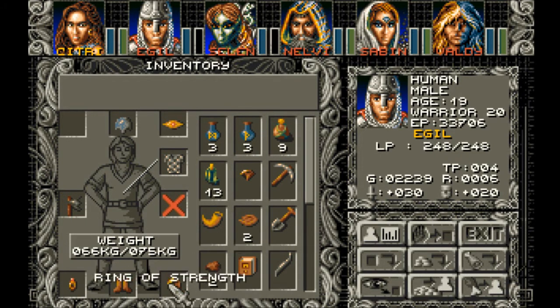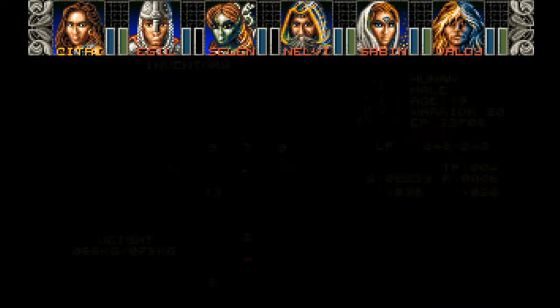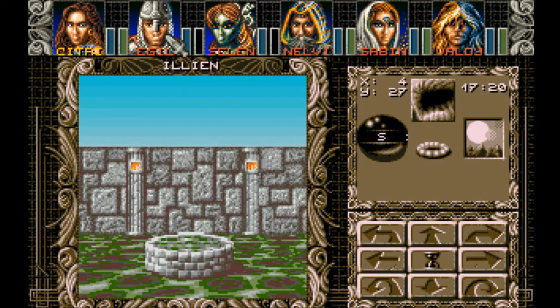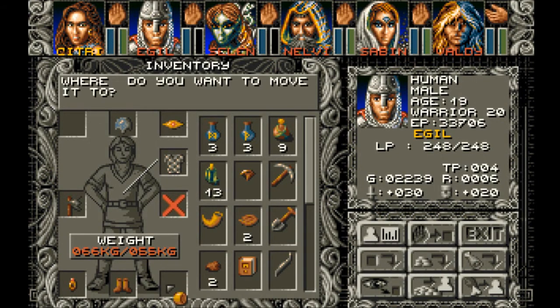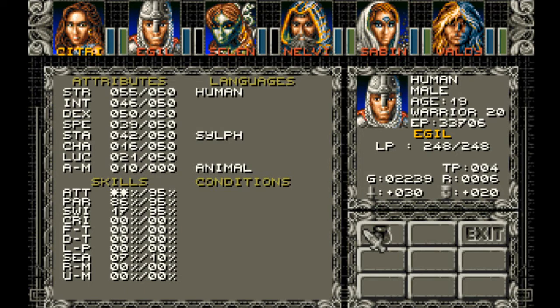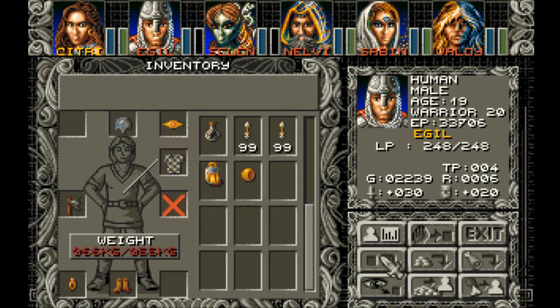He has a strength ring on. If he takes this off — he's still above it, isn't he? 55 out of 50. AM — anti-magic. There you go. I wonder if he had taken that off if it could have increased him even more.